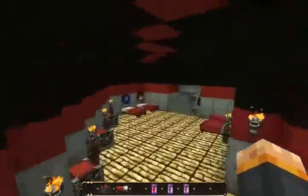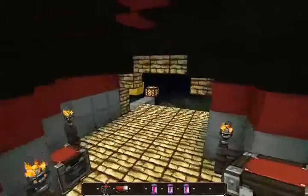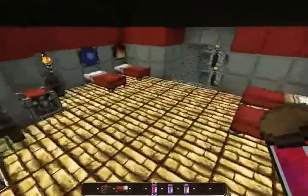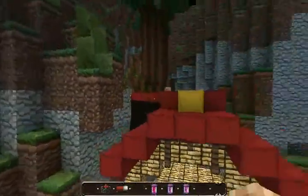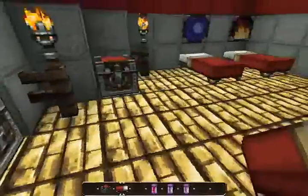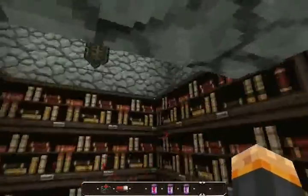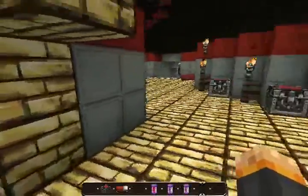Up here we have one of the spawn points for the teams — yes, it will be a team thing. I don't own a server or anything, so I can't incorporate server stuff — I can't protect chests or make it so you can't destroy blocks. This is just in creative. I like to show you guys possible ideas that could be done on a server. This spawn point has a bunch of chests so the team can store their items, and down here we have an enchanting place.